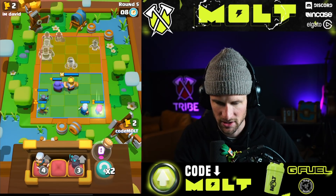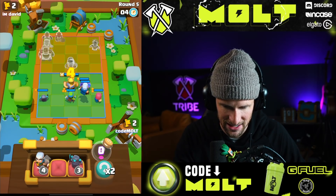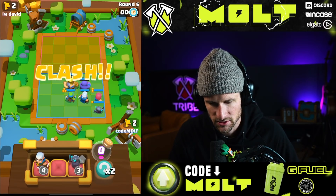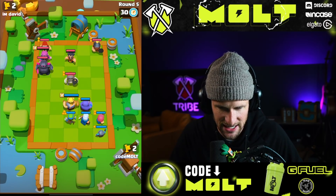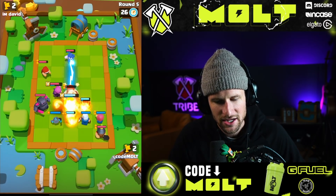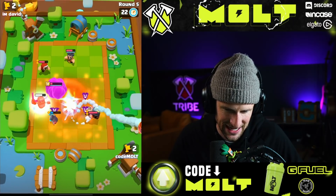I'll level up the archer — we're gonna go this route. When he goes miner, our mini pekka should take it out. Spear gob's gonna do work right there — no! His miner was on the edge. Yeah, he got us here again.